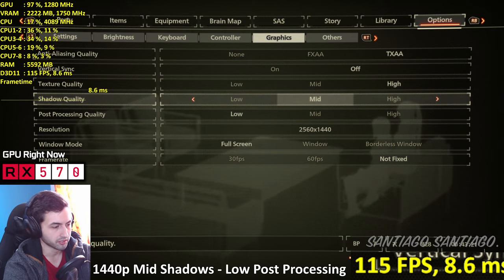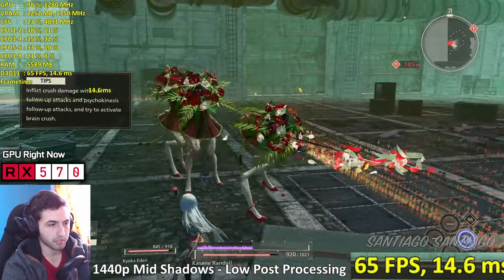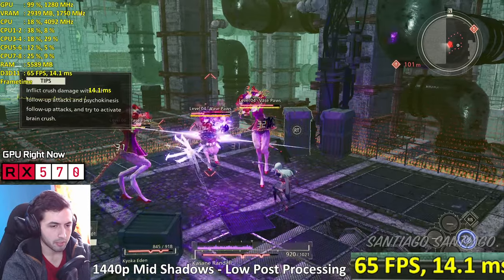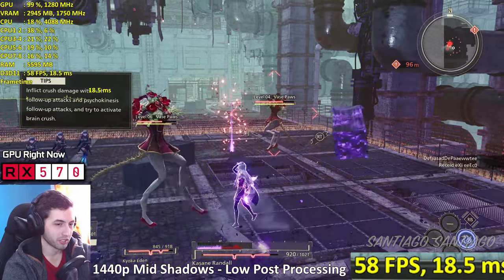I still drop below 60 a bit but overall the game runs great so I wouldn't worry too much about it. 1440p though looks so sharp. Post-processing on low does get rid of ambient occlusion. Overall keep it on the highest - it stays close to 60, close enough, and it looks much better because of ambient occlusion.